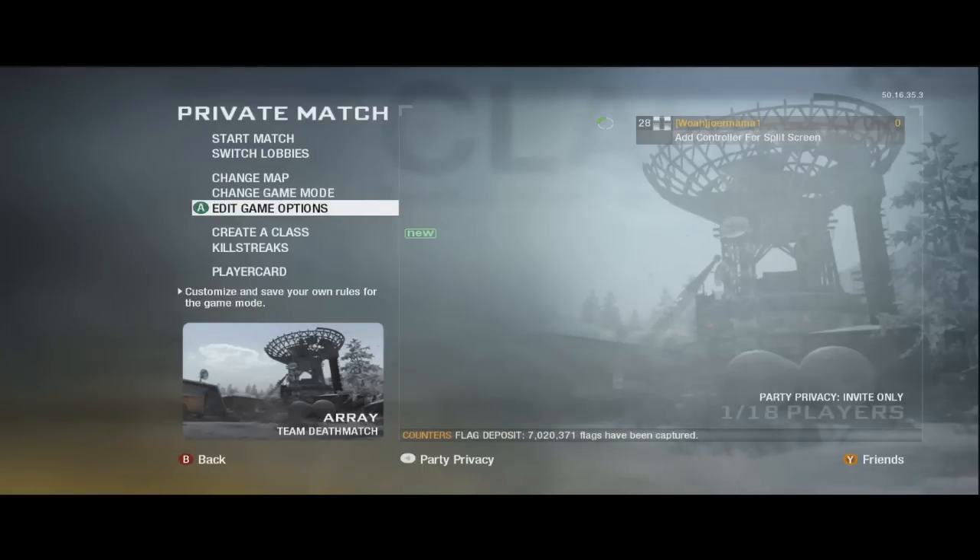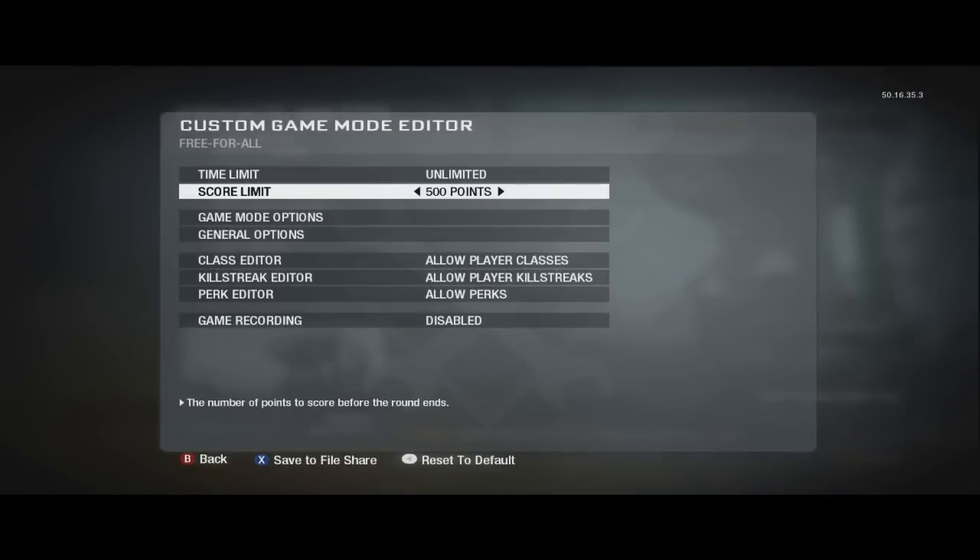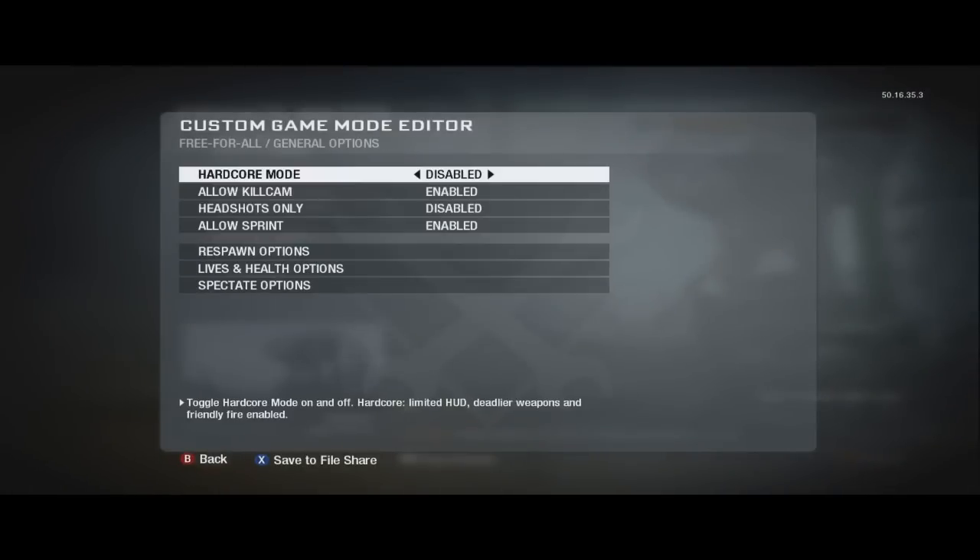So here's how you're going to set it up. You don't need this, but this helps out a ton. Make sure it's on free-for-all. Make sure you edit the game options — go to time limit unlimited, score to 30,000 just in case your friends are killing each other.